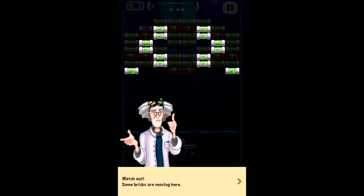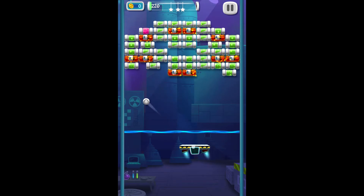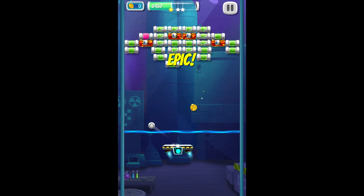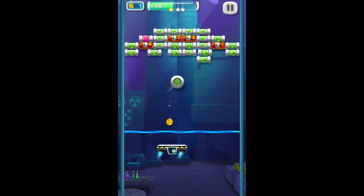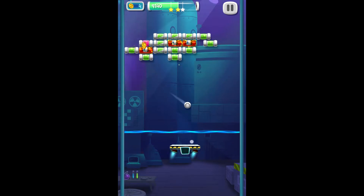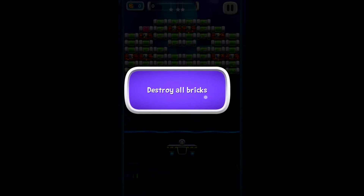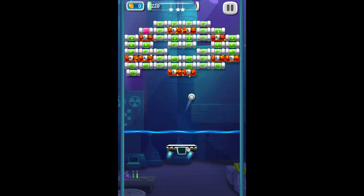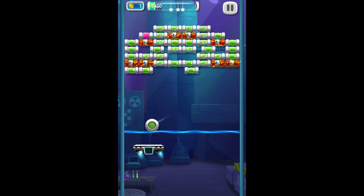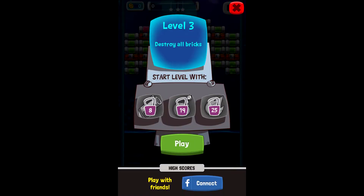Level three. Destroy all bricks. Watch out — some bricks are moving here. So green bricks, once given the room, will start to move. That's super interesting. It looks like a bomb — do we tap it to use it? I'm not sure what we're spending these coins on. I don't want an extra ball, just restart. Let's play again. So do we only destroy the green blocks? No — I thought maybe we only destroyed them when they're moving, but that doesn't seem to be the case because we just destroyed some that weren't moving.